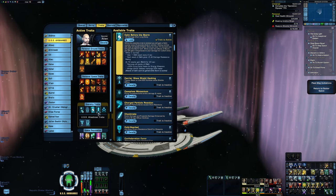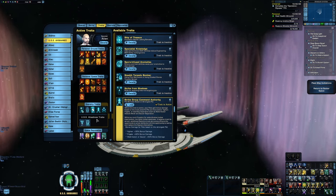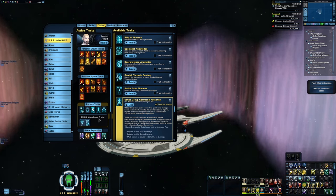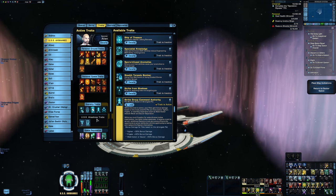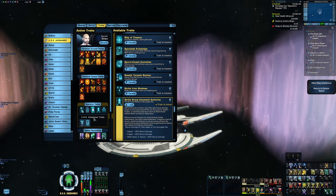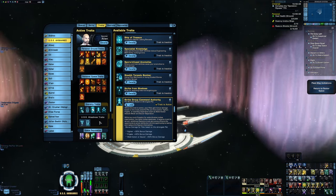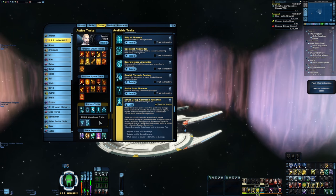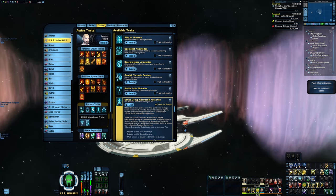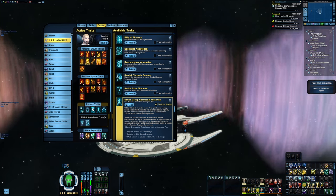The rest of these traits are more for the carrier-specific stuff. First is Strike Group Command Authority off of the Hydra Intel Destroyer — this gives bonus damage buffs to pets based on their size. Since we're not going to have anything larger than a fighter, we're only getting that 30% bonus damage buff. Though if you really wanted to get that higher, you could swap out one of the consoles for Linked Command Matrix off of the Jem'Hadar Vanguard Carrier — the pet it summons counts as one of the multi-vector or saucer separation consoles, so you'd be able to get the full 50%. The console off the Crossfield Refit would work too.